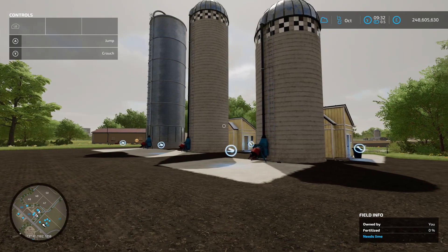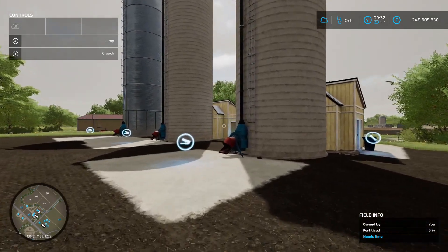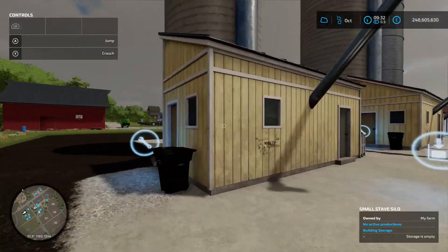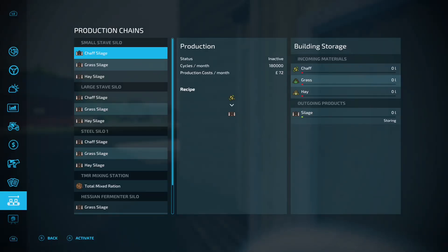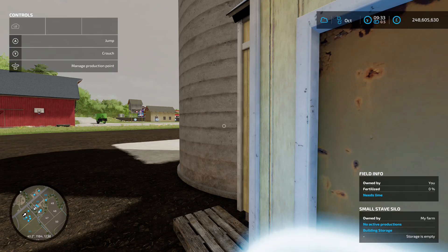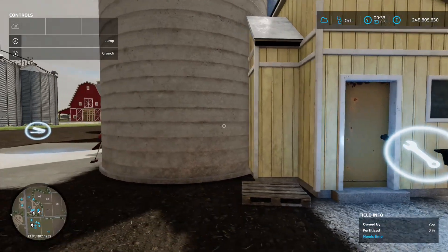To get these working they come under the production chain. All three are the same: you load in at the front and take out there. The recipes are one-for-one — you put in, you get out the same ratio. The difference is the small stave silo has 180,000 cycles per month, the large stave has 240,000 cycles a month, and the steel one is 480,000 cycles a month — basically pretty much instant.